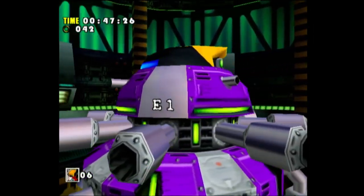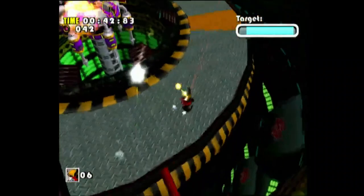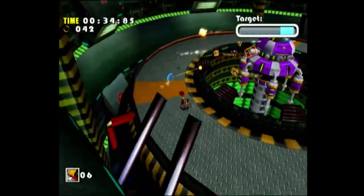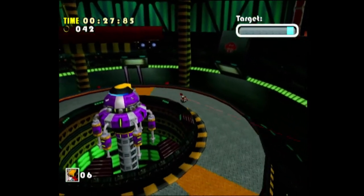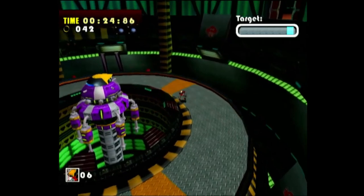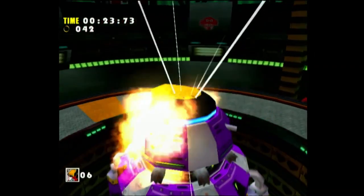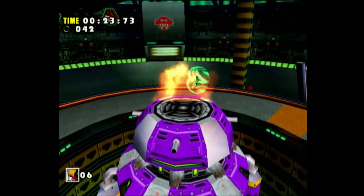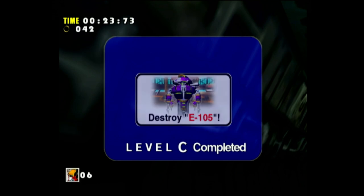All right, E105! Just shoot all the stuff — he's a pretty easy boss. You shoot everything to get extra time and then basically just shoot him. He's pretty easy if you just keep shooting. Sonic Adventure is not exactly known for its hard bosses. Almost out of time — there we go! E105 data rescue complete. That is the last of the E102 Gamma levels.